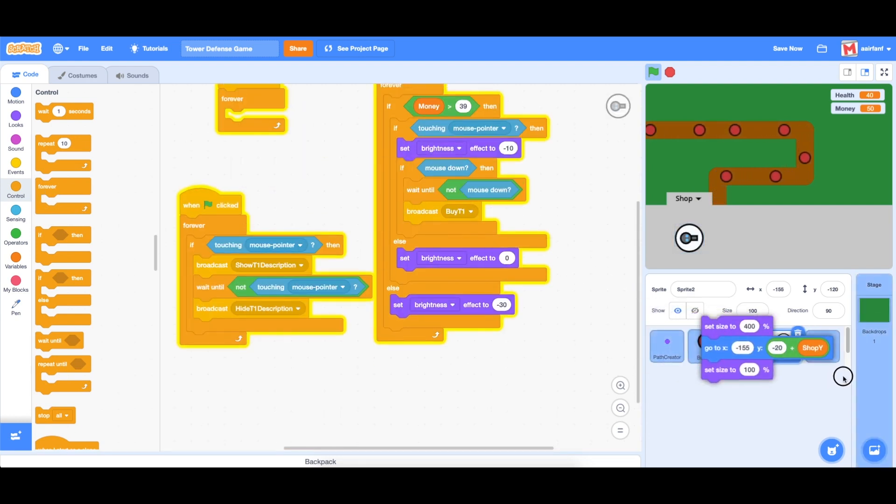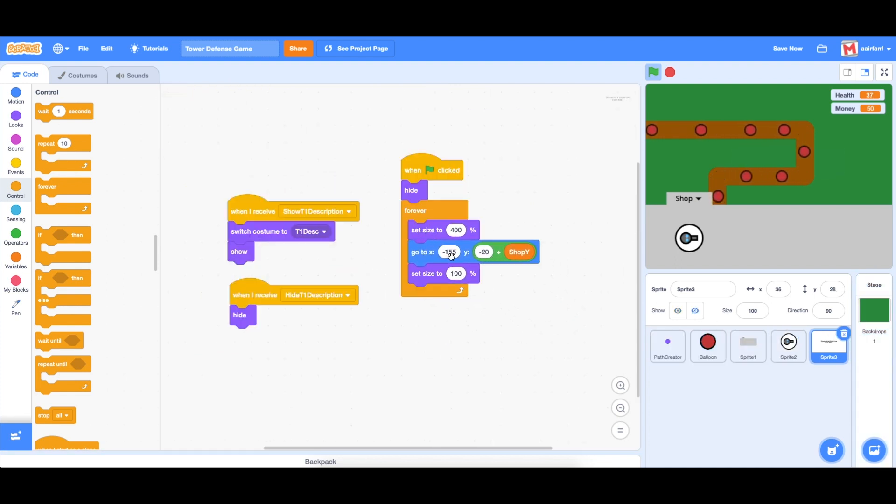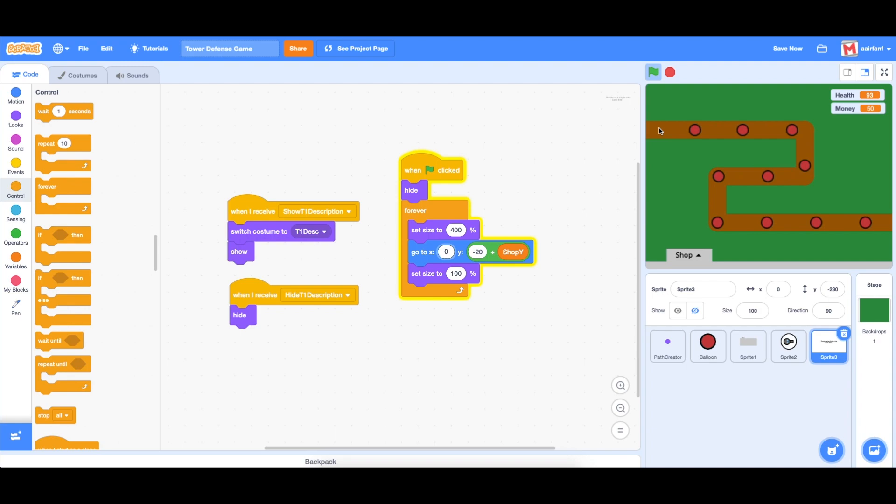We use the same positioning trick but instead of x negative 155 we set it to zero. As you can see, if you hover over it, it shows the description. Just like that we have a pretty functional turret shop, which is important so the user can see the description and cost. That's it for this short episode — thanks for watching, I'll see you guys next time, peace out.